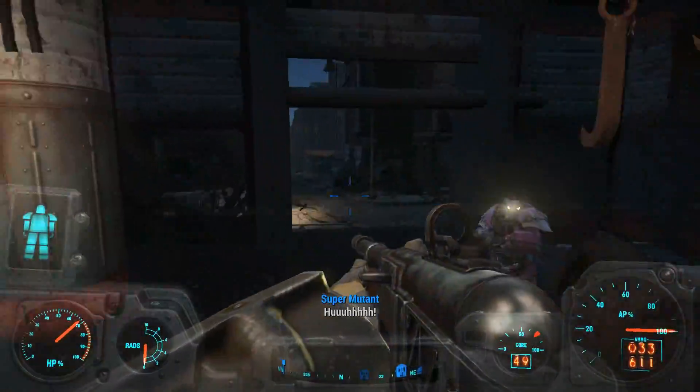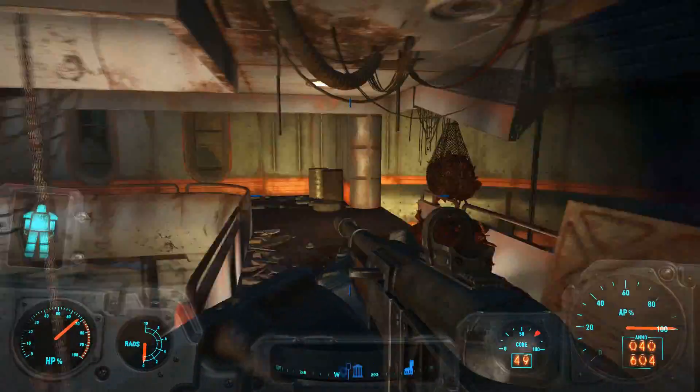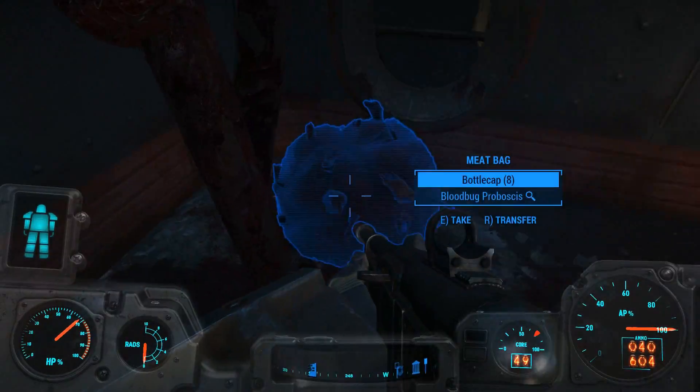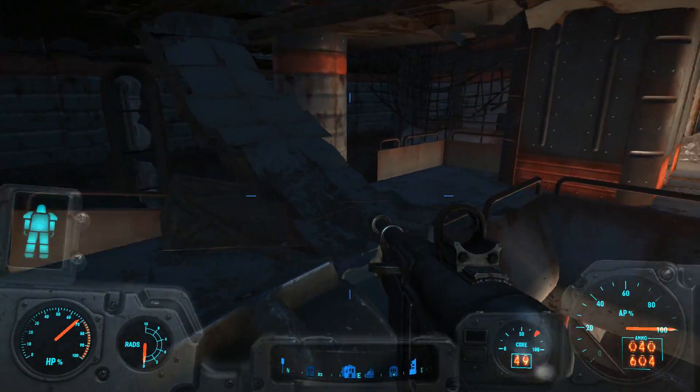I'm not weak. Well, okay, maybe physically — yes. But I have guns. That's what makes — I have guns and heavy armor. It might not look fancy because I have shielding — energy shielding — but that's okay.